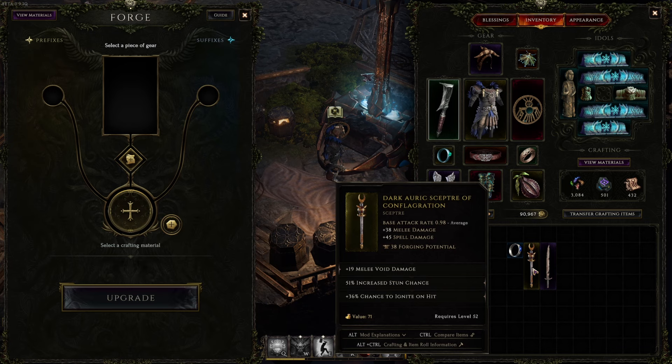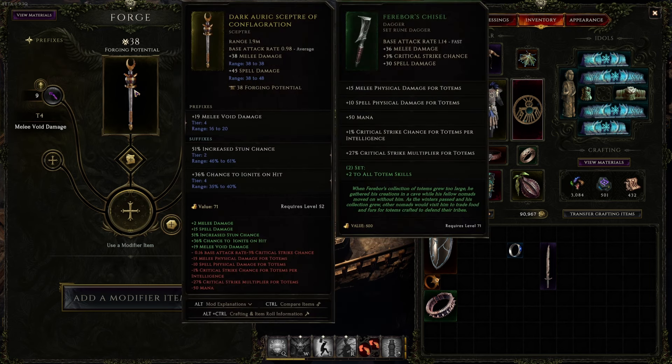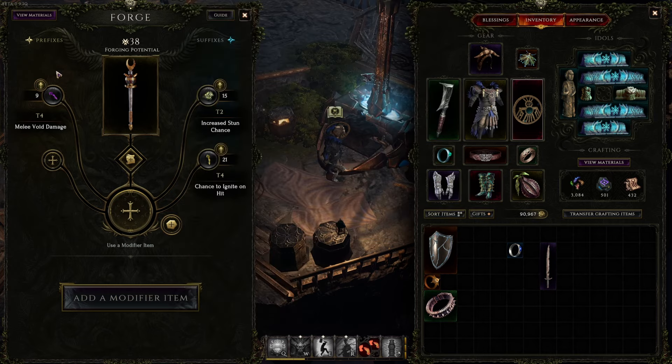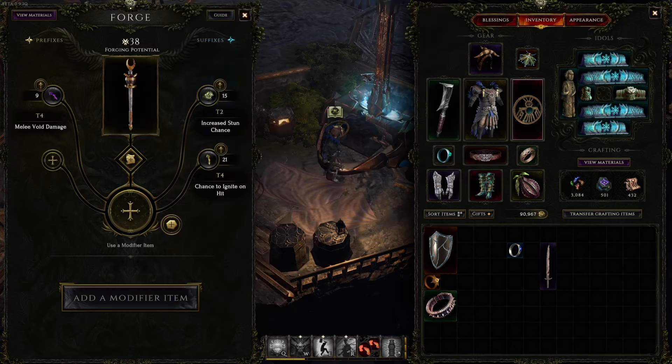I have a rare item here. Your items have prefixes and suffixes. On this item there's one prefix — melee void damage — and two suffixes: increased chance on death and chance to ignite on hit. On the bench you can see there's one prefix at the top, two suffixes, and there's also an empty prefix slot available.